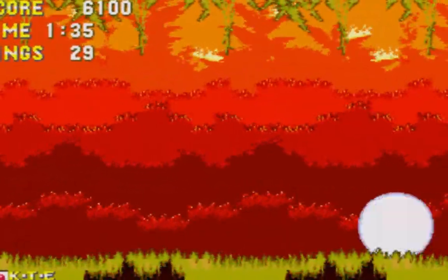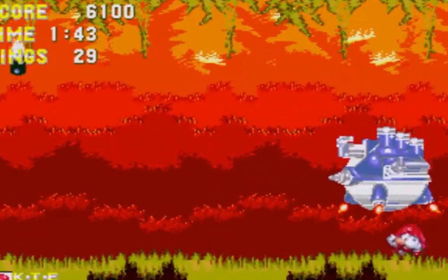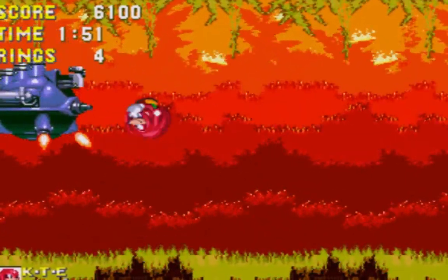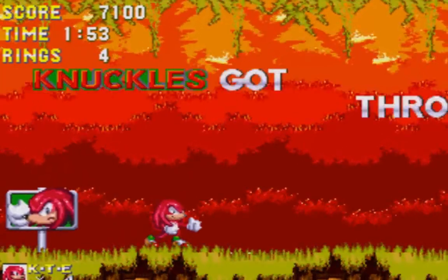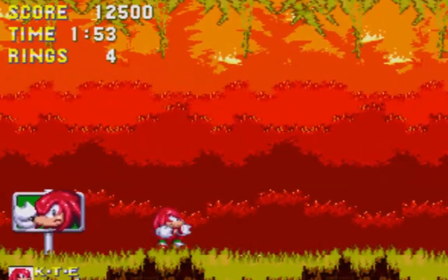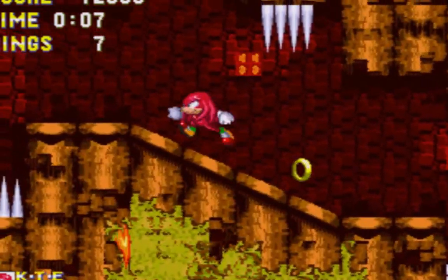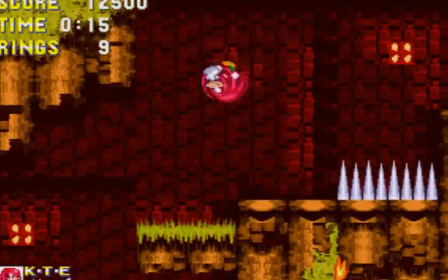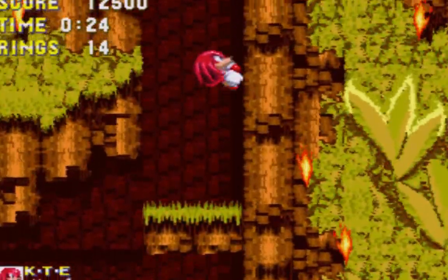We gotta go down here because this is where Knuckles can go. Knuckles cannot jump as high as Sonic. We did it! Get this fire shield. Now some things will be different, such as Knuckles trying to get the chaos emeralds, because I don't know where all the emeralds are in his locations.